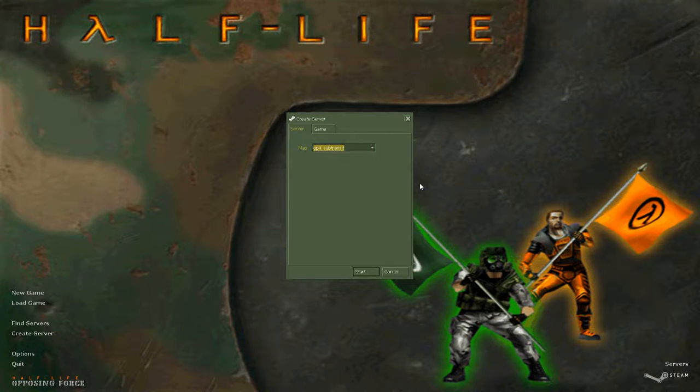Alright, so today we're going to be looking at Subtransit. You hear that silence? The computer fan — she's gone, because I got a new computer. Intel Core i9-12900F, 32 gigs of RAM, 400 gigs solid state drive, and a GeForce RTX 3060 Ti. So that means we're just going to keep doing the same thing we've always been doing, because this game clearly needs those system specs.